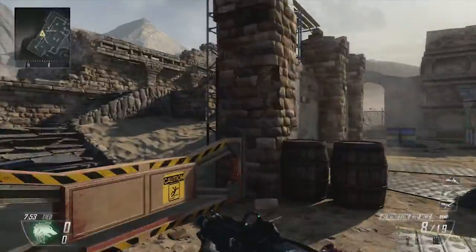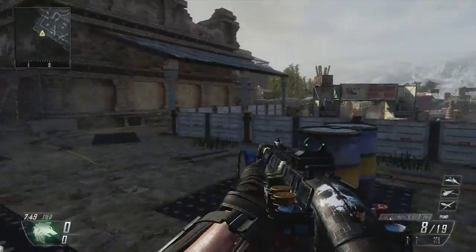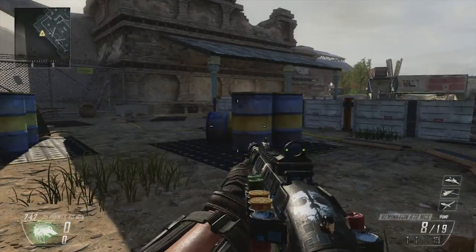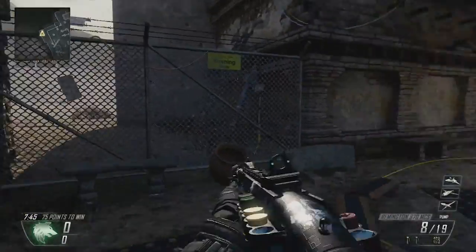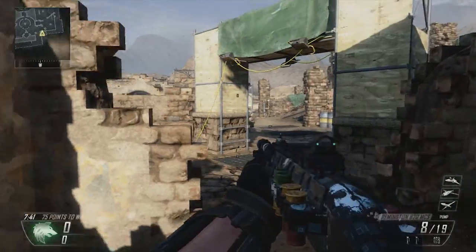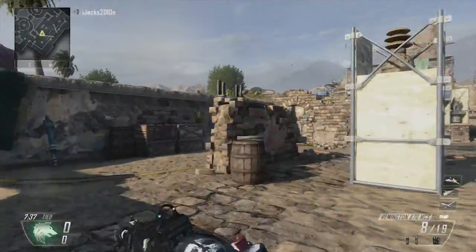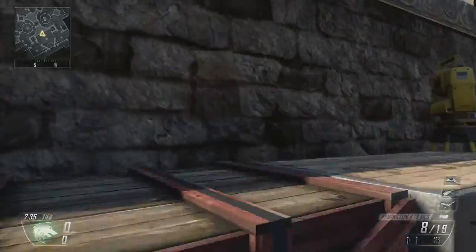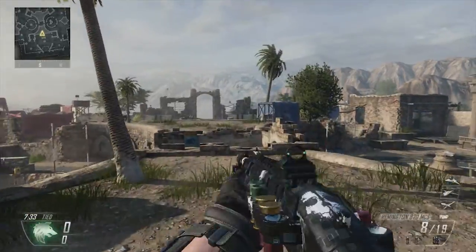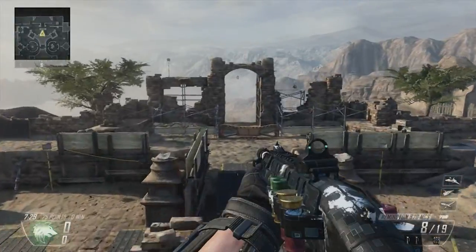Right here we have our corners, but it seems to be accessible from all different areas — quite an evenly based stage. Good for camping. So we're back to the light pole in the center part. One advantage you can have is running over the top of the whole stage.